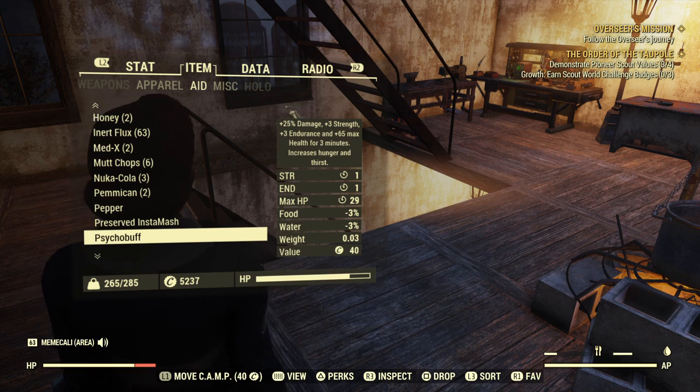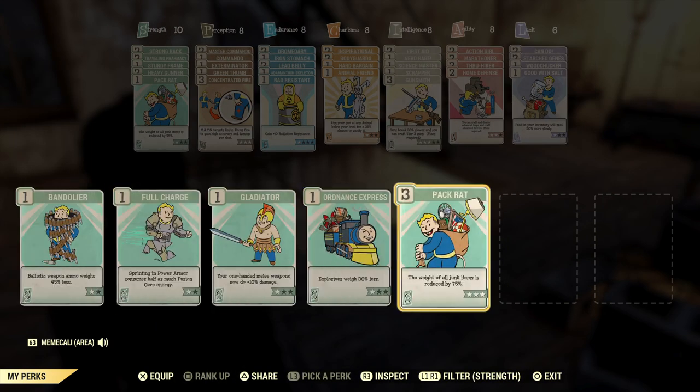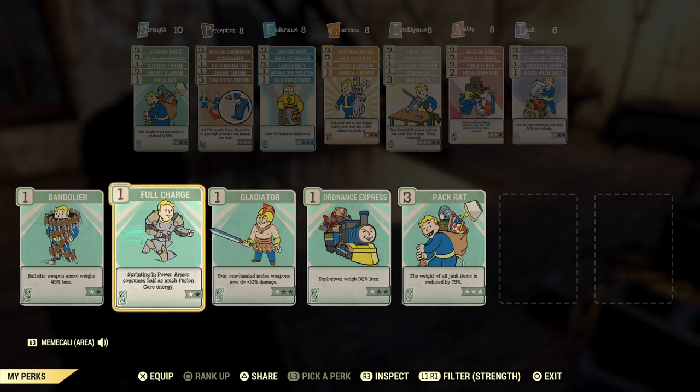Now I'm going to go over my favorite perk cards on how to maximize your carry weight. Pack rat is one of them — each star you have is a level and it allows you to carry 25 for each star. I have pack rat with 3 stars, so it reduces the weight of all my junk items by up to 75%. That's a good one to have, especially if you like to collect a lot of stuff when you're making weapons or armor.